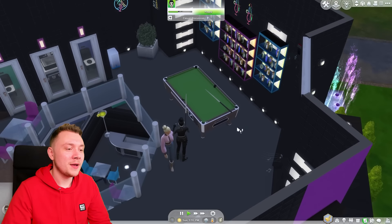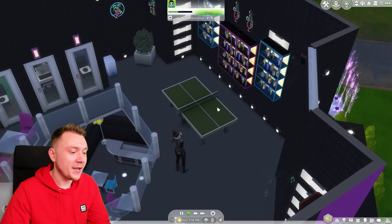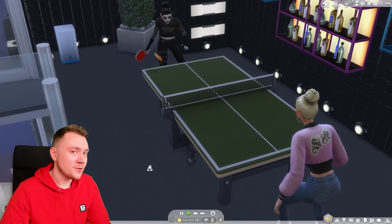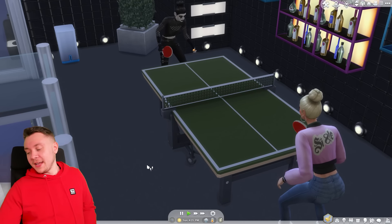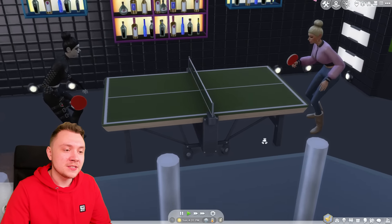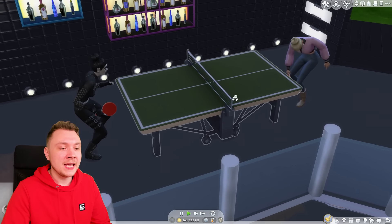I feel like I want to keep this in my game and use it in bars. The closest possible thing we have to this is the Discover University ping pong table. I feel like we do need pool in The Sims 4 normally. We really need a pool table - people have been asking for so long and I'm sure we've had them in every Sims game. EA's just like, no, you're not getting it. But this makes me feel like - so modders, and console players can access it too. Maybe they could even do a little arcade kit.